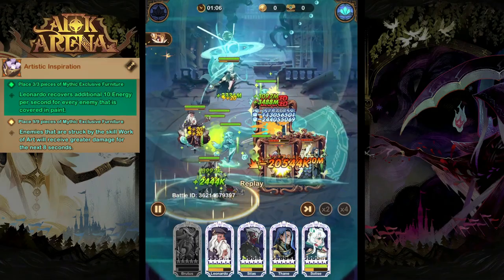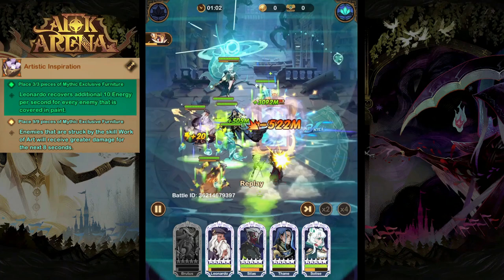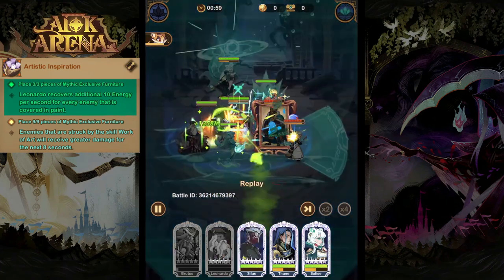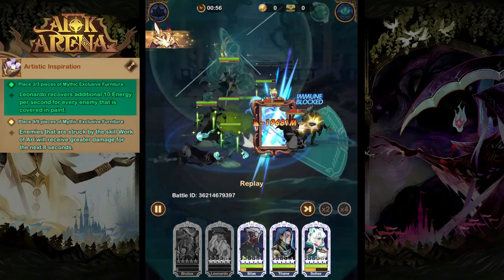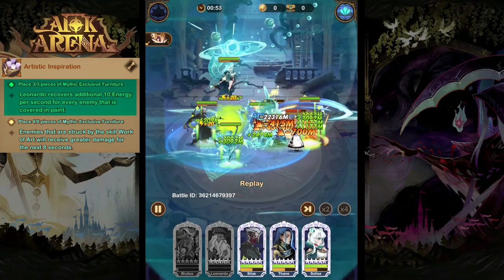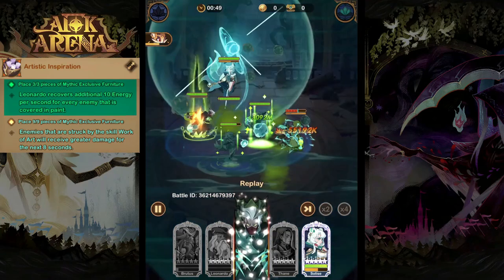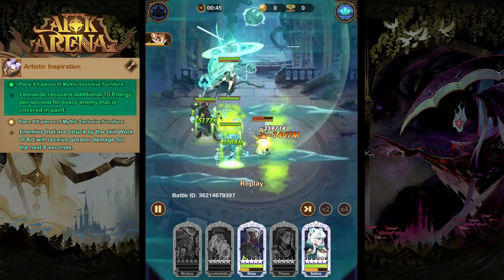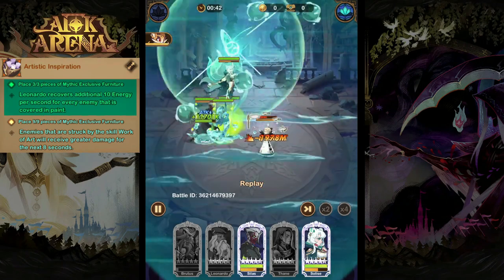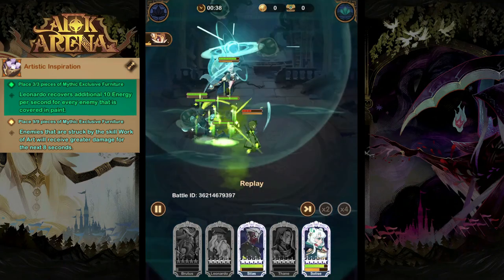As we move on to his furniture, level three is a must have. This extra energy regeneration will help him permanently keep his enemies inside those frames. Level nine is also really nice but not as necessary — it's something you want to work towards, but maybe not use select tickets to obtain. It will increase the damage that enemies receive whilst in the frames, but if you can keep them permanently framed away, then the damage doesn't matter as much because you will eventually wear them down.